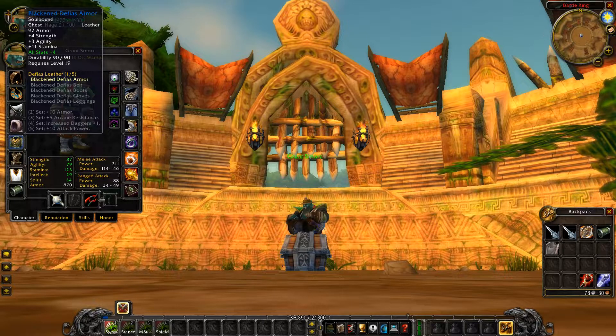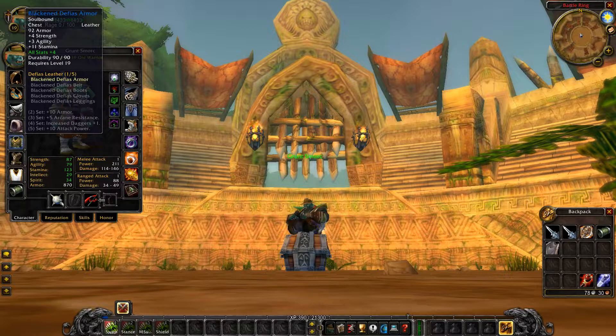Moving on to the chest, we're going with the Blackened Defias Armor, and this is a cross for both Alliance and Horde. I know Alliance has the Tunic of Westfall, but for warriors you want to stack strength and agility. Get the Blackened Defias Armor with a plus four stats enchant. Make sure you're saving up gold for the mats. You can use the plus 100 Libram enchant on your chest in the meantime until you can afford the plus four enchant.